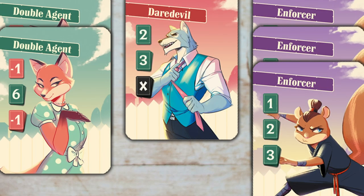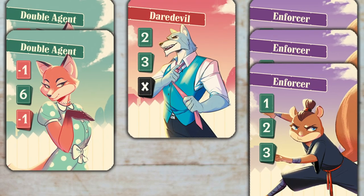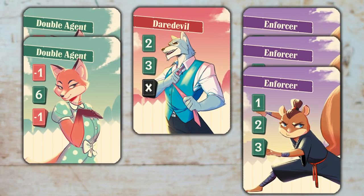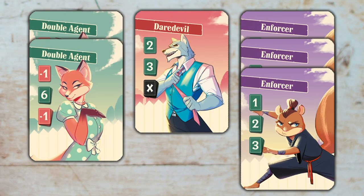It's a very easy intro into set collection because the sets are very small and the game plays super fast, under 20 minutes. Each card has three different values. If you have one of that card, you get the first value in movement. If you have two of the card, the second. And if you have three of the card, the third — and anything over three, you also get the third value, which is super neat.